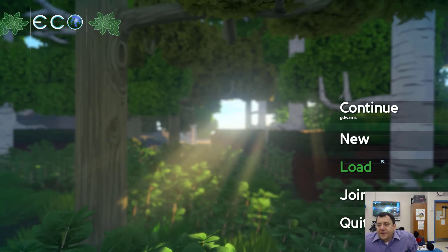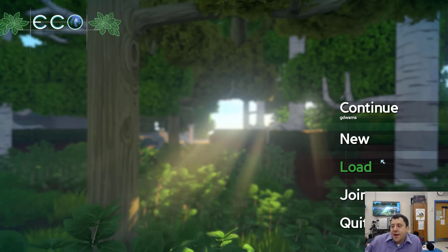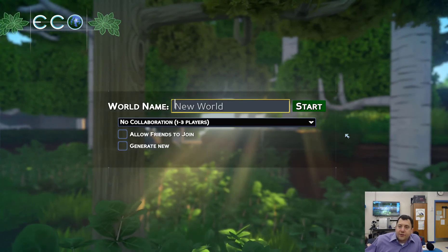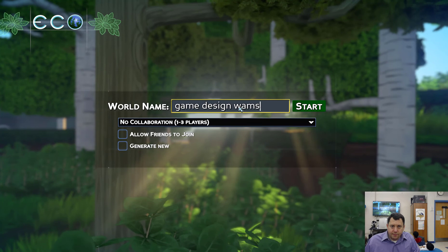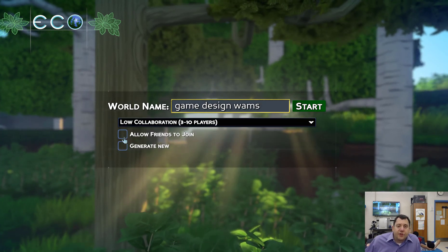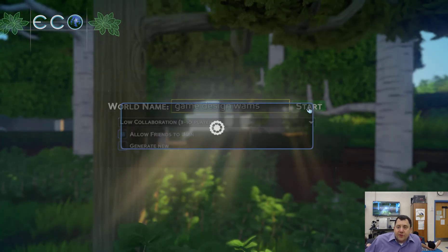Good morning, and today we're going to be playing a little bit of ECO in Mr. Isaac's Game Design class. We're going to start a new game and kind of go through the tutorial a little bit. It's going to generate a new world. We'll call this Game Design Whams. We're going to make it so some people could join the game, and we're going to start this up.